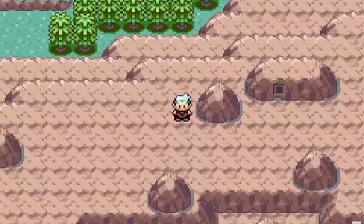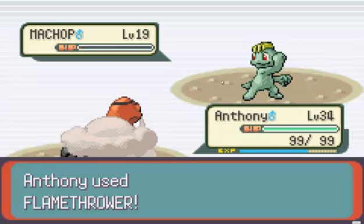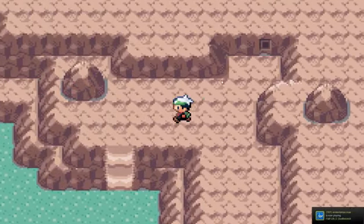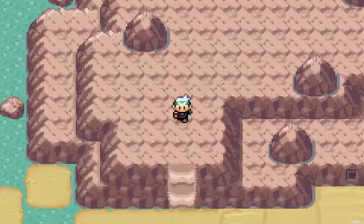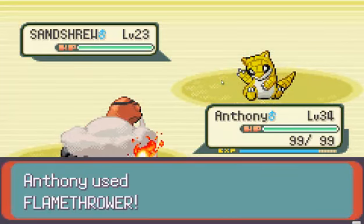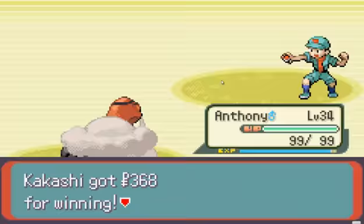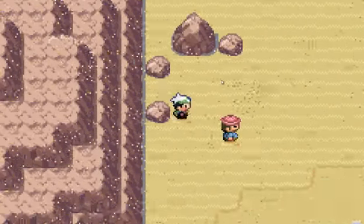Here we go. Whoa! He just spazzed out in the corner and attacked me. Easy — that was easy. This is just a bunch of secret bases. I would not want my secret base to be in the desert — it will be the hardest place for them to find you. What if I was eating a sandwich and the sand got in my sandwich?